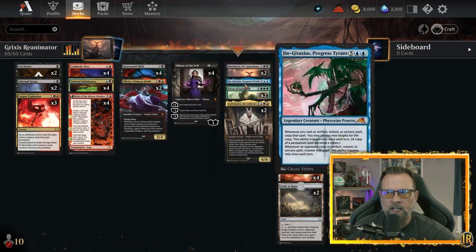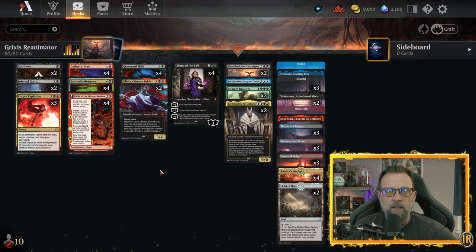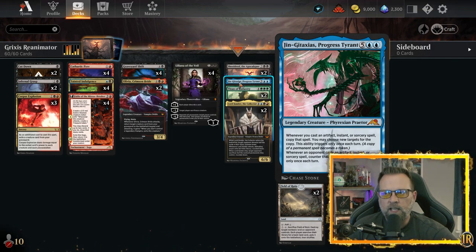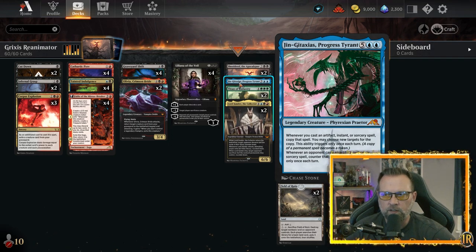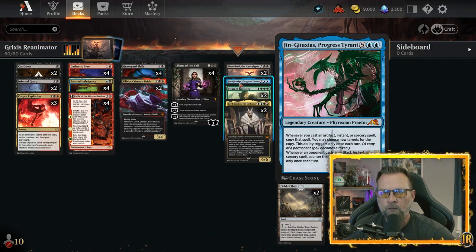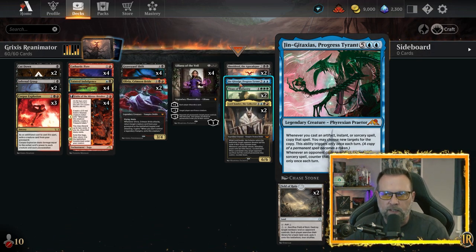If you've got Kiki-Jiki in play, Titan isn't legendary so you can copy it and go absolutely berserk. Just don't put your shield counter on the copy since it exiles at end of turn — use that ETB for life gain or the 4/4 instead, or put the shield counter on Kiki-Jiki to protect it. Jengax Taxes doubles the first instant or sorcery you cast each turn, and counters the first instant or sorcery your opponent casts each turn. He's just a giant pain in the butt.